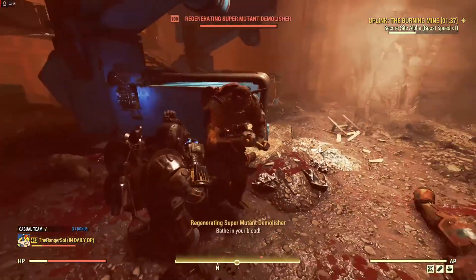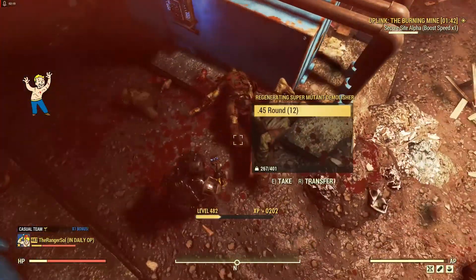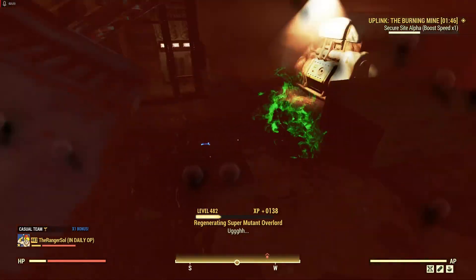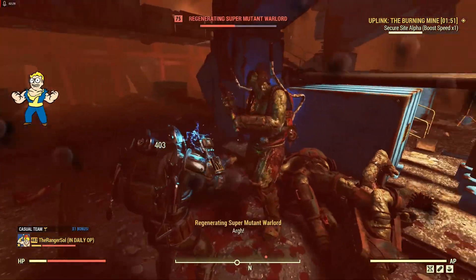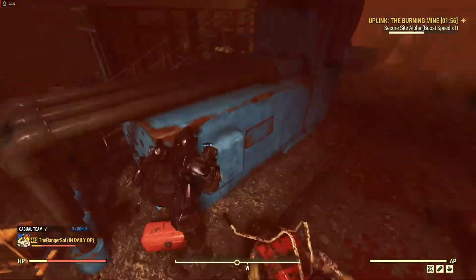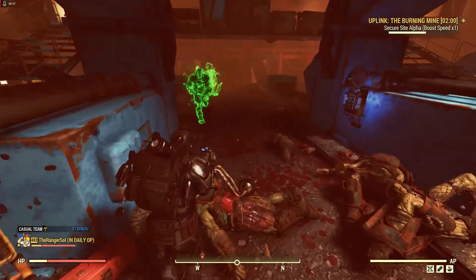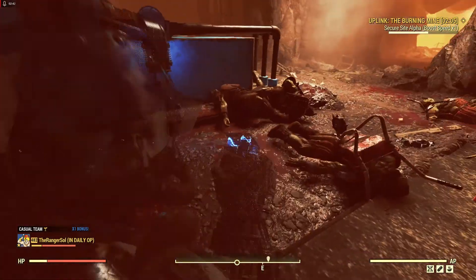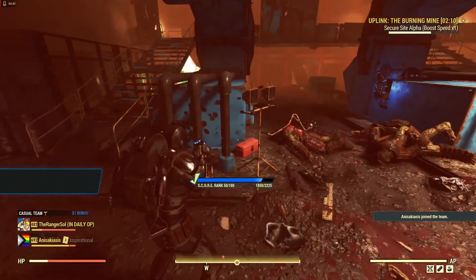See the Boost Speed X1 in the upper right-hand corner? That is how fast we are capturing the point. If there was more than one person here, we'd be getting that faster, but I'm on a team by myself. So if I run off the point to kill those enemies that are shooting me, it'll take longer to complete. I use these as sort of a time trial — I want to try to complete these as fast as I can, making sure I spend the entire time on the boost and as little time as possible going from point to point.